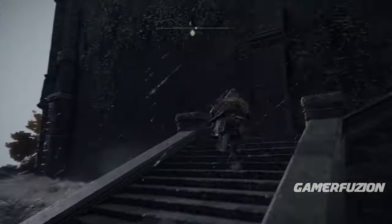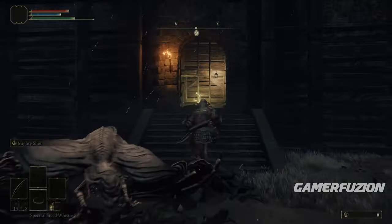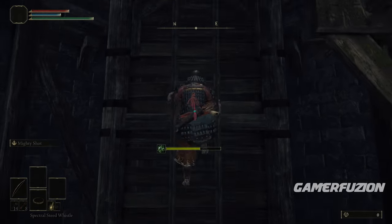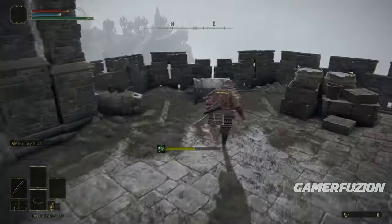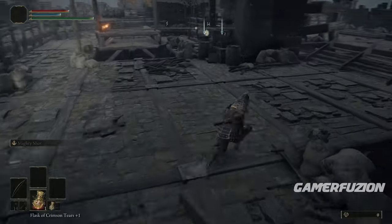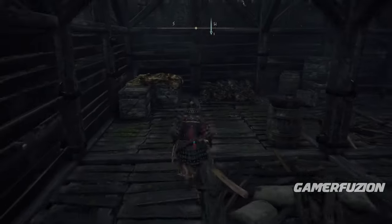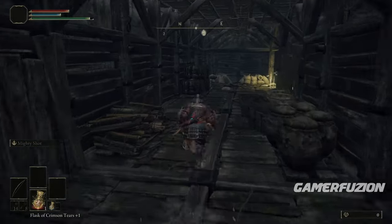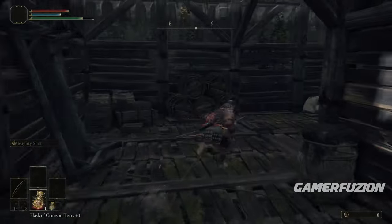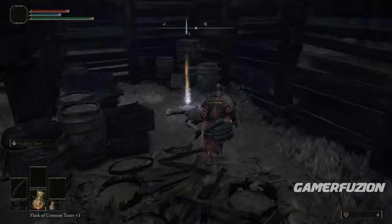There's a castle at this location. Rest at the grace to restore your HP, then head inside. Pick up the special item from the coffin inside — you'll need it later. Continue through and you'll also pick up a golden rune. Most importantly, as you go down you'll find Radagon's Sword Seal, which is very overpowered because it raises several stats you'll need to wield a specific weapon.